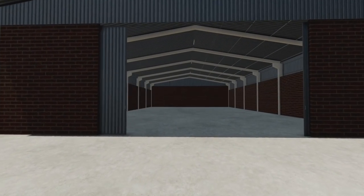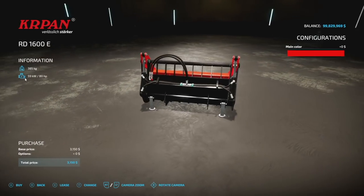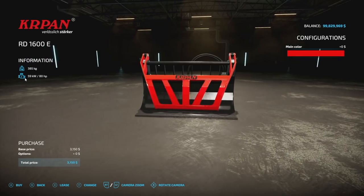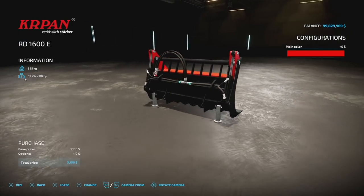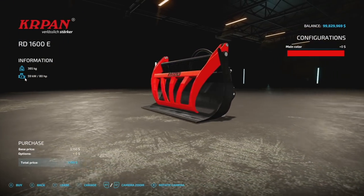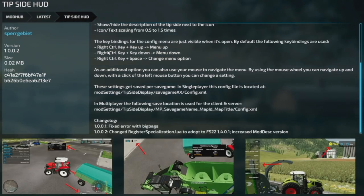Making our way into PC and Mac only mods — the first is the Kapan RD 1600E, used for forestry: picking up logs and pushing stuff around. It's a front loader attachment. The grill has a better field of vision when opened up, it has a reinforced frame, a profile plate for holding wood, and double hydraulics for better stability and strength.